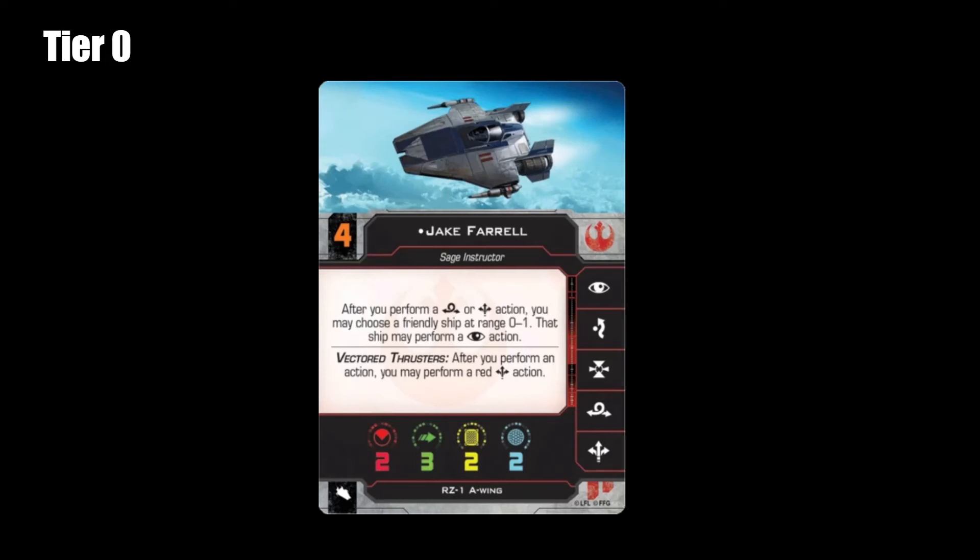Being able to barrel roll, focus on himself, do a boost, take that stress token, but then pass a focus action to someone else and have them do other things is incredible. I love Jake so much for that because the tier 0 ability is bonkers. Not only that, but whenever I go one-on-one with another opponent and Jake is the last one on the board — it's even happened when I faced against the Sun-Dur-Fell — we kind of just shake hands and end the game because we know that between Jake and their ace, no one's going to die and we're just going to fly around for 20-30 minutes without getting anything accomplished.